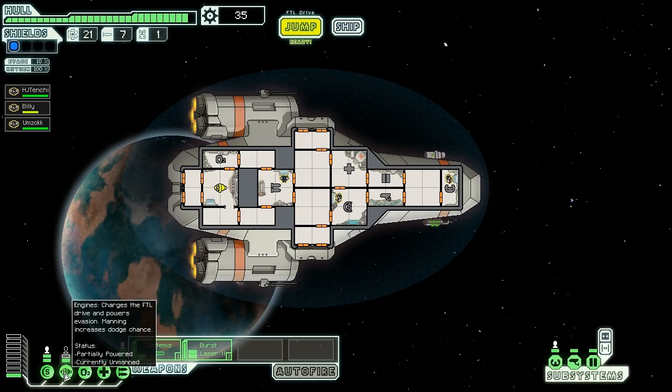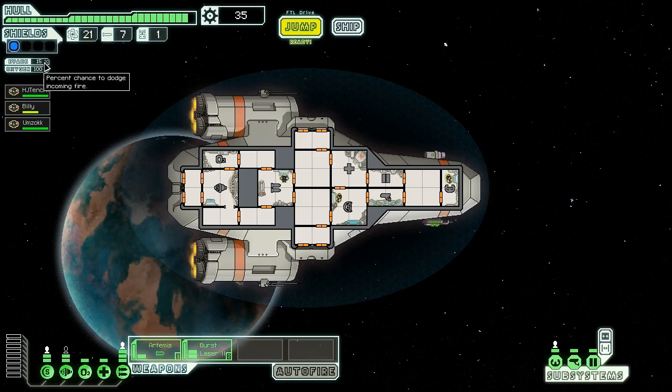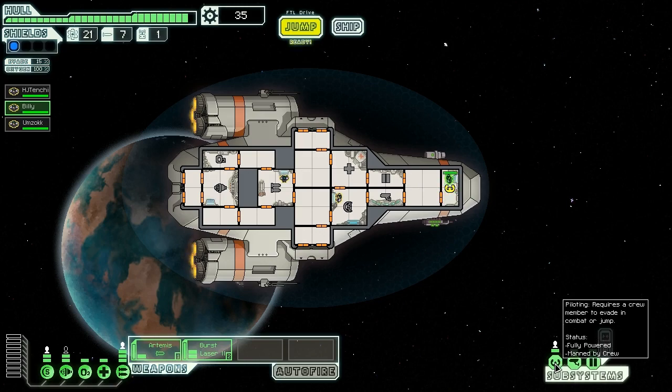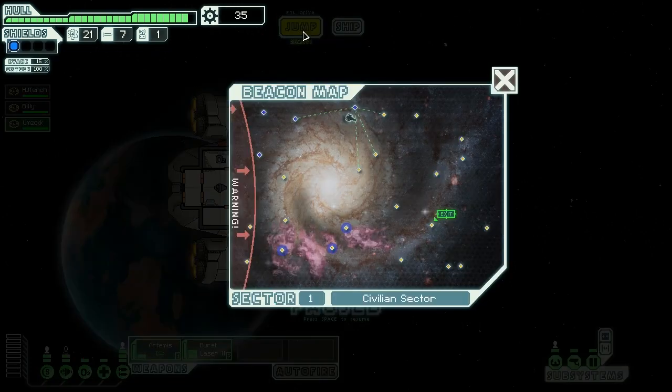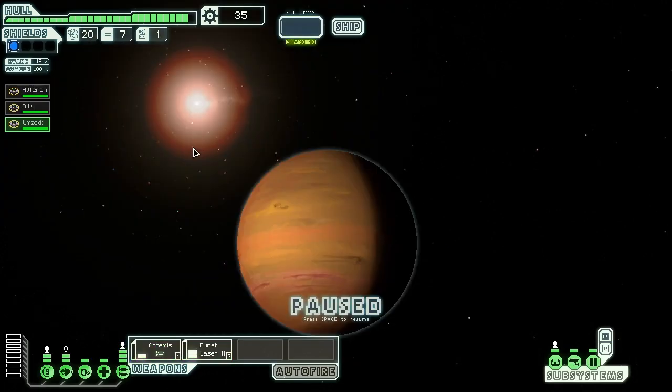Everyone seems healed up. Billy, let's go into the med bay. We can't jump because there's no pilot. Without having a pilot in the cockpit you can't do evade — watch my evade drop. I'm not sure if you can stack multiple people in there for even more upgrades, or if it's just one person, or maybe certain places you can have multiple. Let's jump. Here's the rebel fleet coming in — I'm going to stay away from them. So far so good.